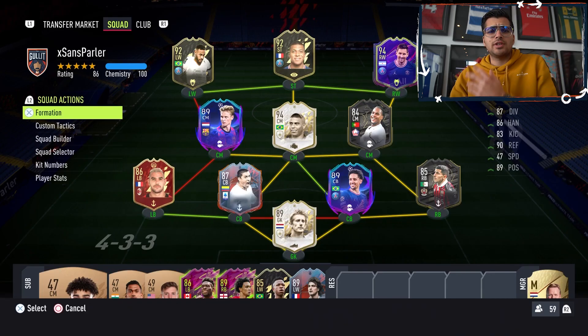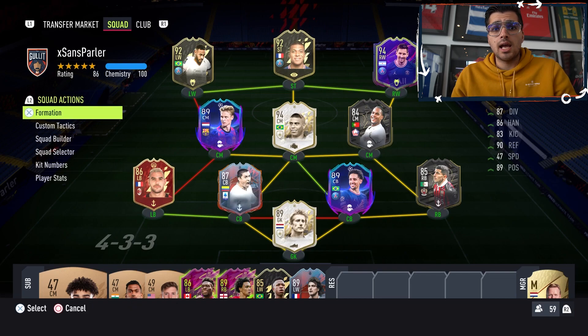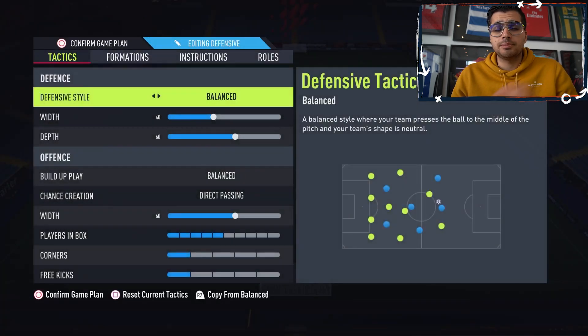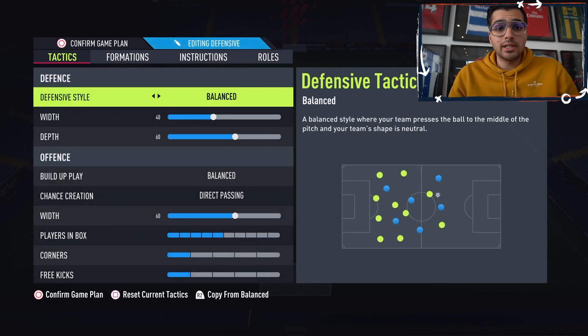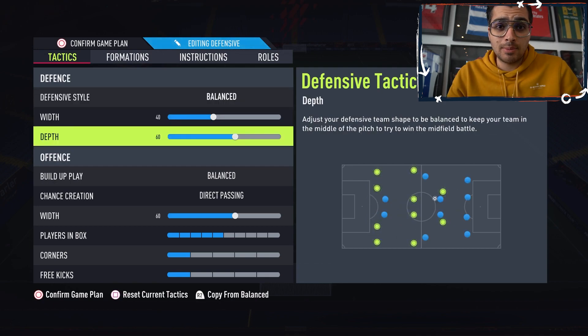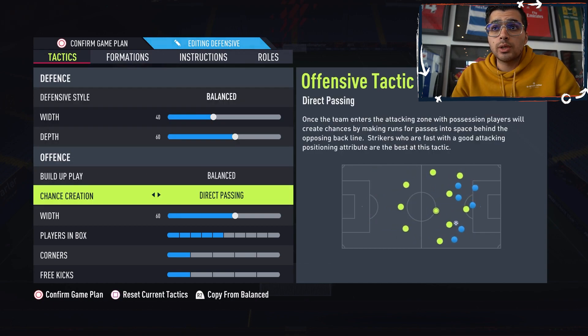Alright, enough gameplay — we're heading over to the tactics and instructions. The most important thing here is that you need a team like this: with four attackers, you'd ideally have two pacey wingers. Neymar and Messi in this case — Messi isn't the paciest, but as I said in the gameplay, Levy does a lot with dribbling and Messi is probably the best dribbler in the game. Also two central defensive midfielders that can do pretty much everything — good defensively but also easy going forward. Balance, direct passing — that's it for the tactics. Width 40, depth 60, offensive width 60.